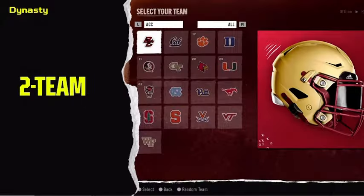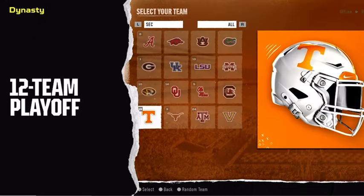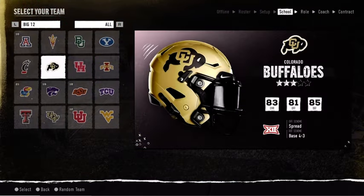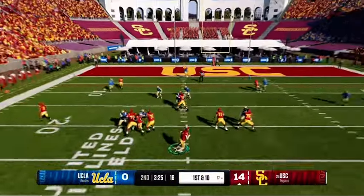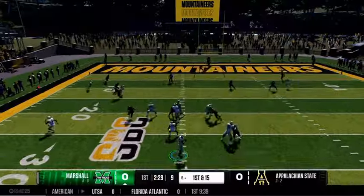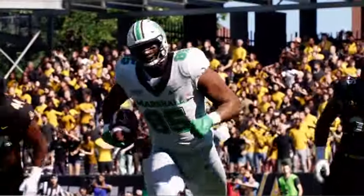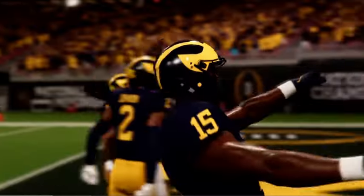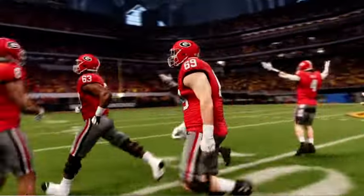College football has seen seismic changes over the past few years, and in EA Sports College Football 25, you can experience this new landscape while building your program the way you want. The 2024 season marks the debut of the new 12-team college football playoff, and you can play it first in the game months before the real thing.